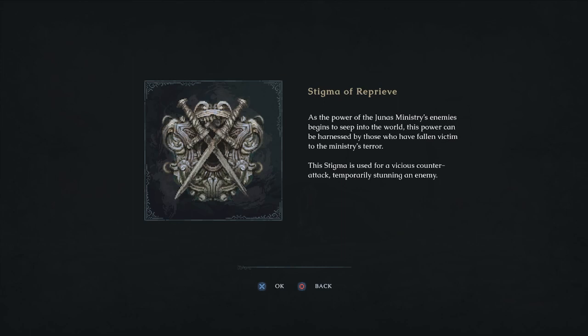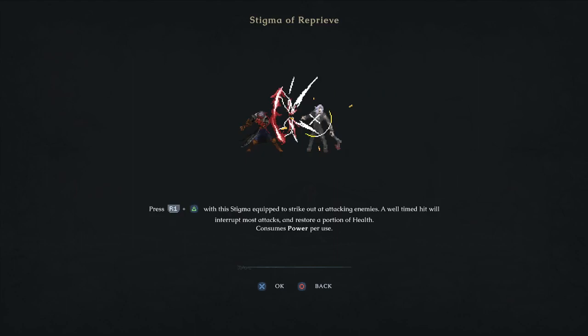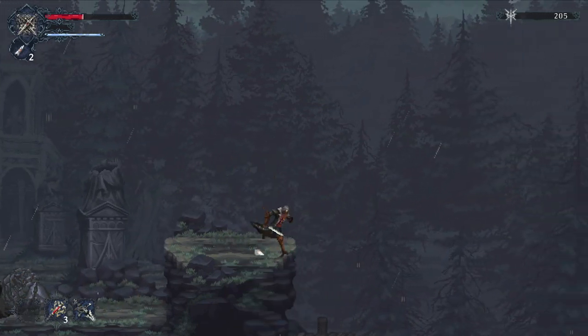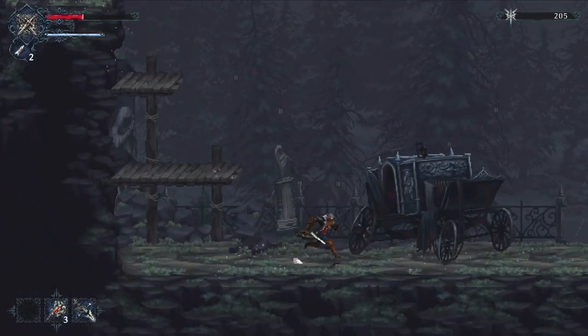This is the Stigma of Reprieve — it allows you to do a parry or counter-attack. 'As the power of the Junus Ministry's enemies begins to seep into the world, this power can be harnessed by those who have fallen victim to the ministry's terror. This stigma is used for a vicious counter-attack, temporarily stunning an enemy.' It uses power — the third bar beneath the focus bar — but it restores a portion of health and deals quite a bit of damage. It's a lovely thing.